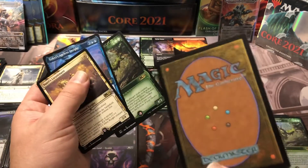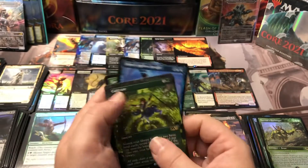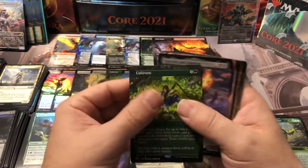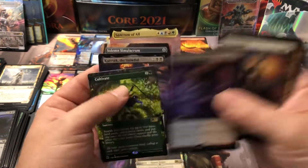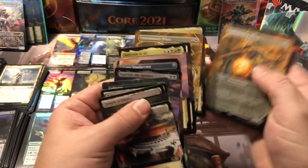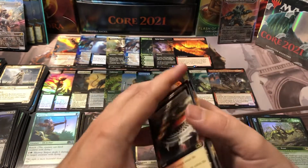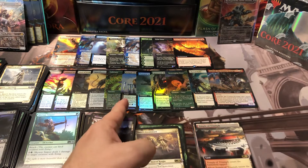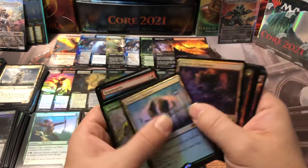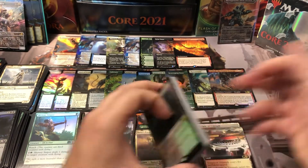Some people will argue that Scavenging Ooze and Cultivate are not box toppers, they're extended art or full art. But if it doesn't have borders and it's foil, I'm calling it a box topper — correct me if I'm wrong. For non-foil rares we got a Lieutenant, an Insight, a Cultivate, and a Harbinger. The Cultivate is a little offset — you can see it's pushed more to the right side. Good old Wizards quality control. We got some decent non-foil cards, but a lot of Temples.